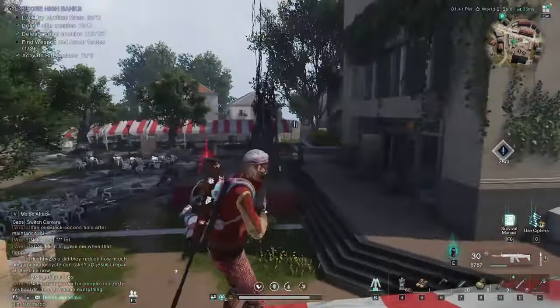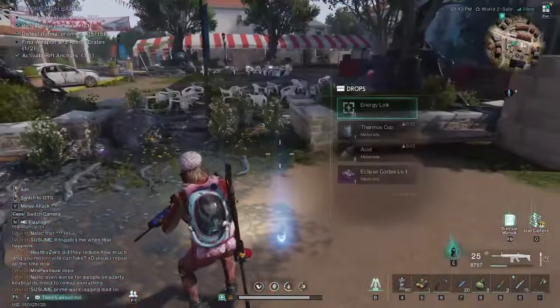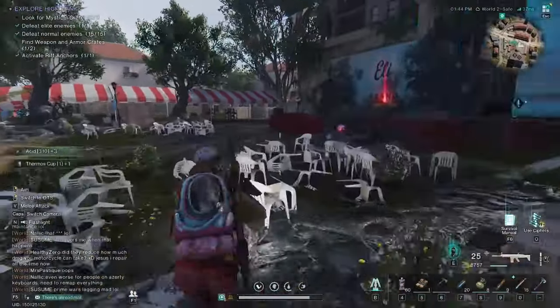So weapons can be found through drops from enemies and things like that. You can also find blueprints from mystical crates and from other drops and enemies as well.